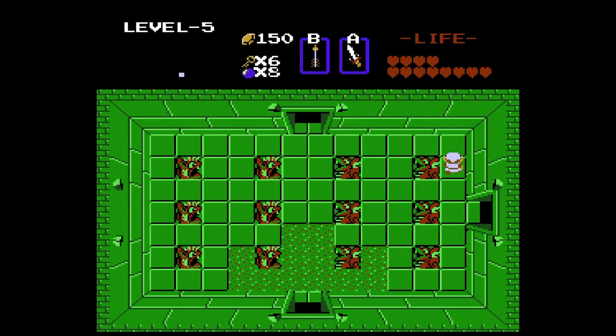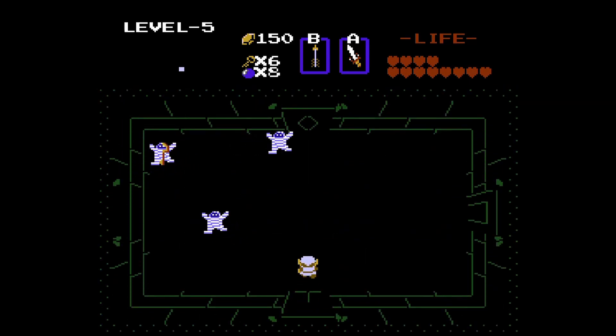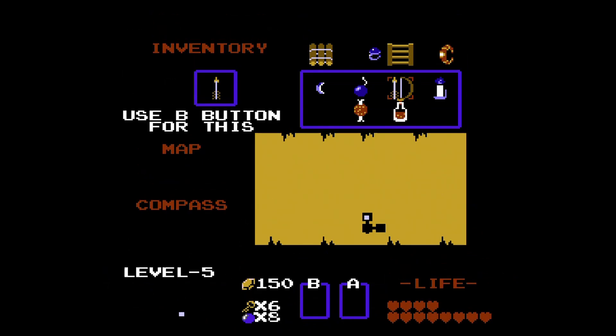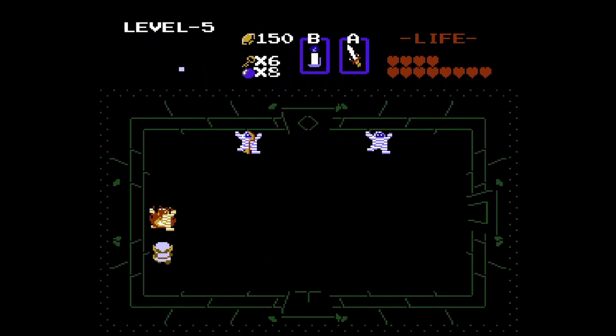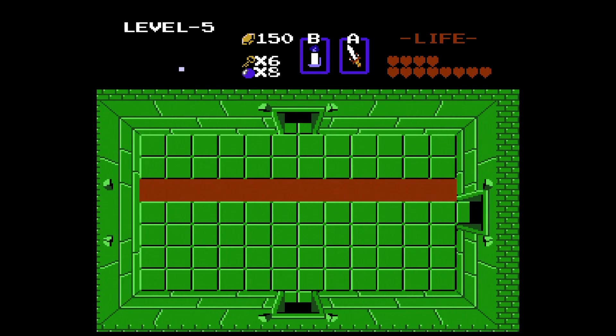Grab the key and come back to the central room, then head north. In this dungeon we're gonna find the first bomb upgrade of the game, so if you don't have 100 rupees at this point you probably want to go outside the dungeon and get those. Make sure that you have it because it's a pain to come back after the fact. Once you beat the dungeon you want to be done with it.